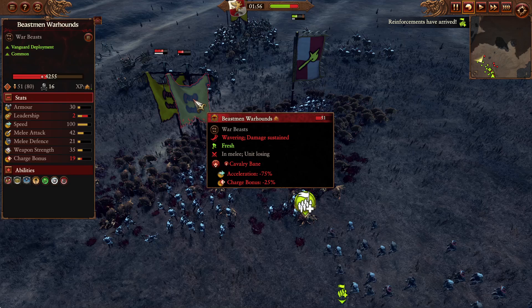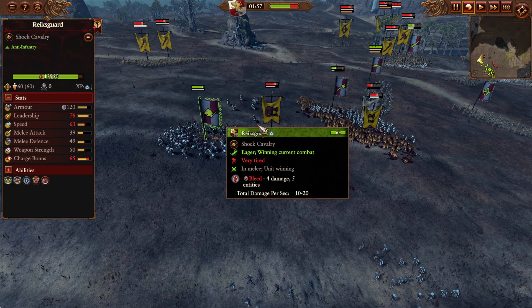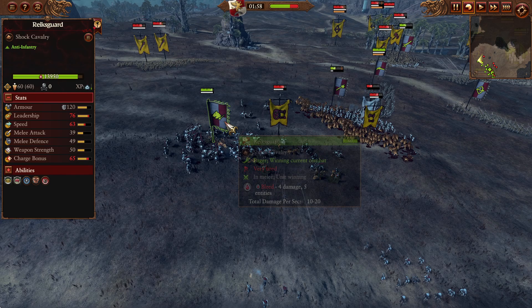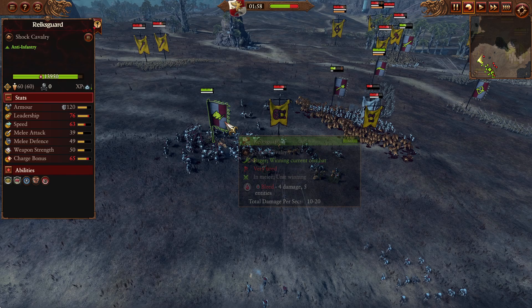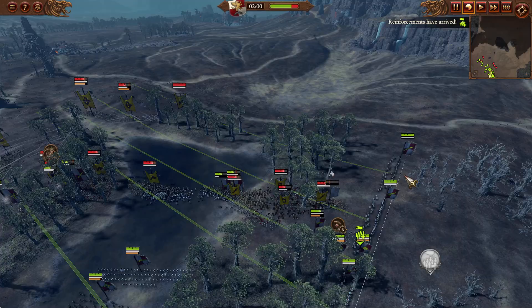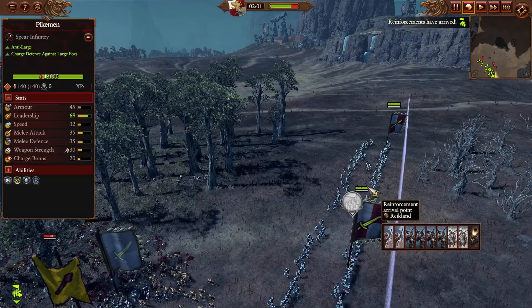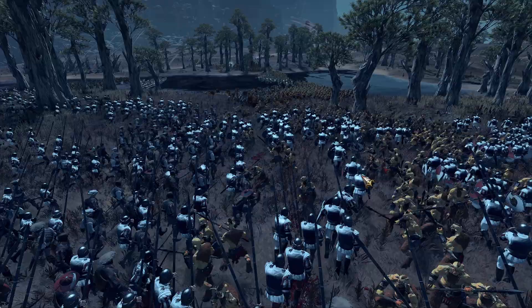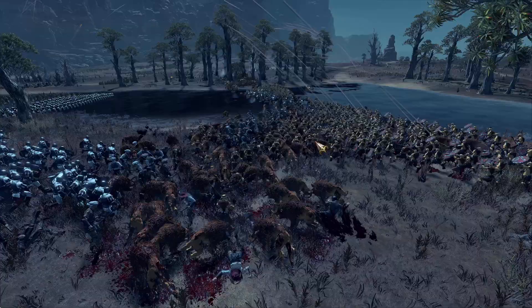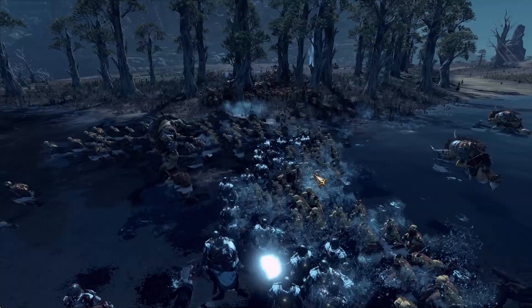Our Halberdeers got charged by Beastmen Warhounds and dropped very quickly in HP — almost makes me jealous, I want some Warhounds of my own. On the bright side, our Reichsguard managed to catch the Razorgor chariots and are already damaging them while the Reichsguard themselves are more or less fine. Free company militia are moving in behind to shoot the Warhounds, and a single unit of empire archers has peeled away to target them as well. The reinforcements are here — two new lords on the field, garrison infantry, ranged units, and two units of empire knights with full vigor.